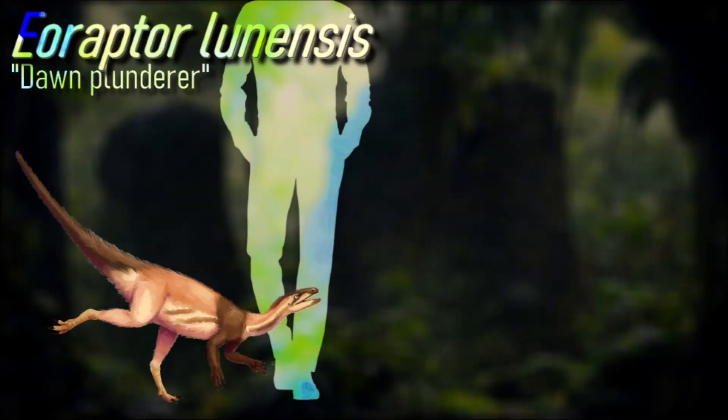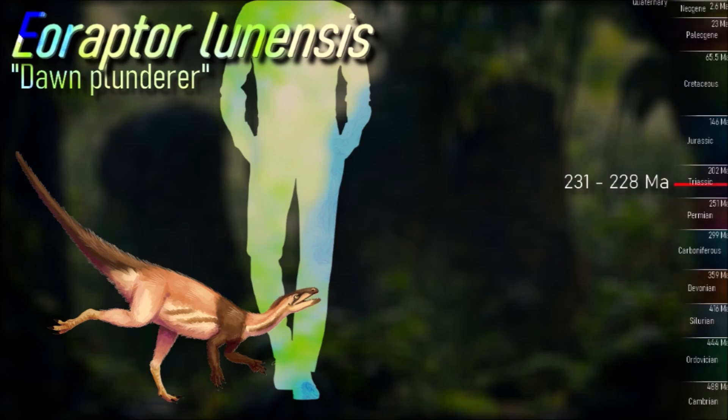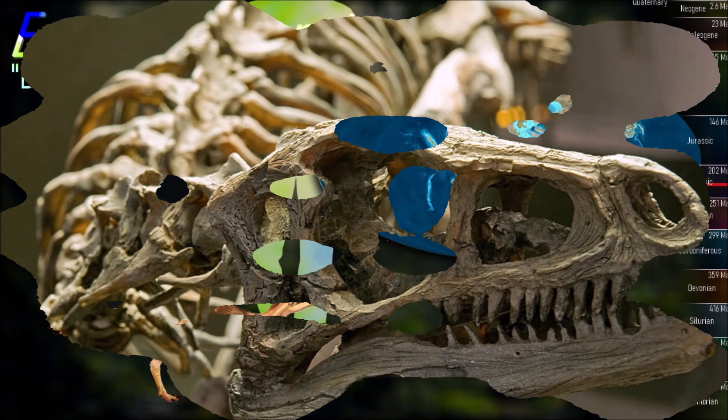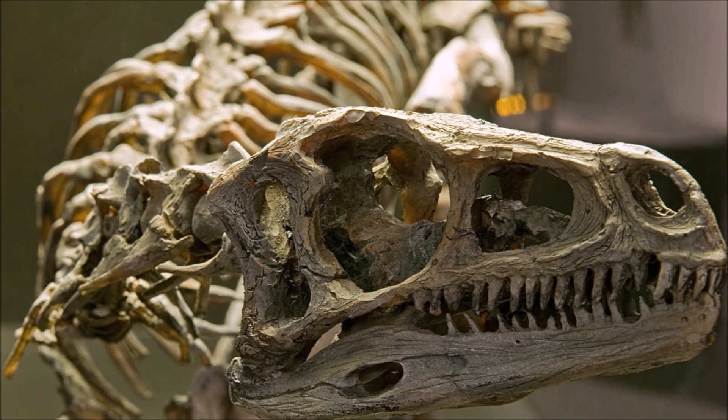One of the earliest known dinosaurs and one of the earliest sauropodomorphs, Aeoraptor lived during the late Triassic in the region that is now northwestern Argentina. It was a small, lightly built dinosaur measuring 1.3 meters in length and weighing around 10 kg. It had a lightly built skull with a kink between the maxilla and premaxilla, and a midmandibular joint in the lower jaw.